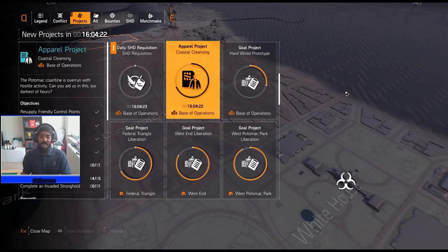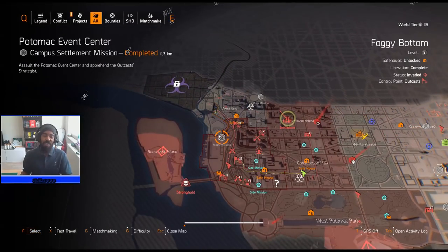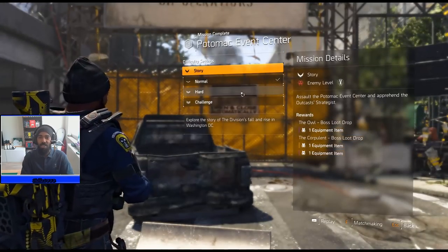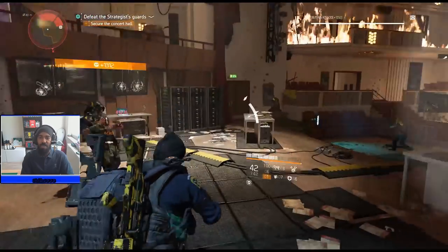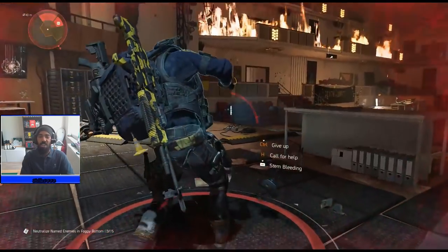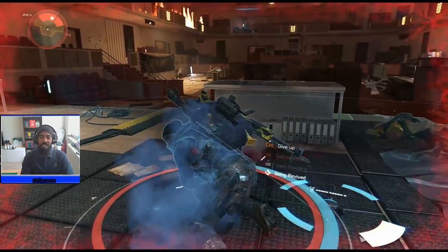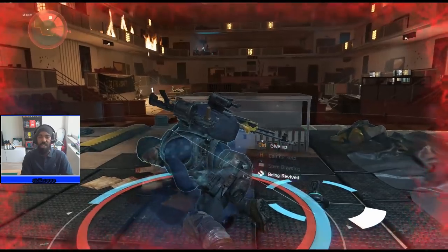Starting off with Foggy Bottom, you're gonna want to fast travel down to Potomac Event Center. At Potomac Event Center, run the mission until you get to the first boss — the Owl. You're gonna want to kill the Owl four times, and then on the fourth time go ahead past him and kill the Corpulate. This lets you get all five named enemies in one mission in one try.